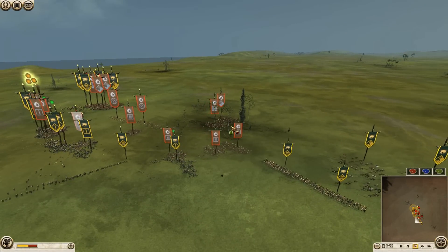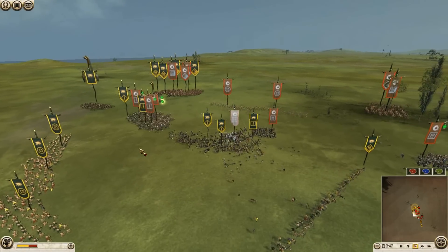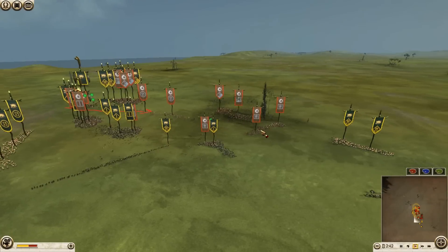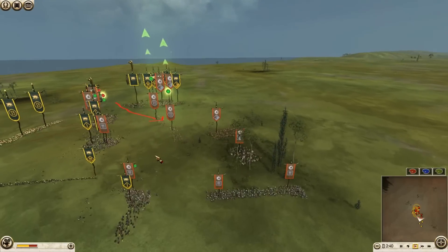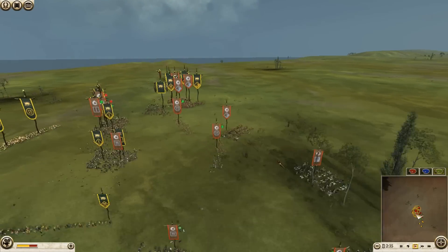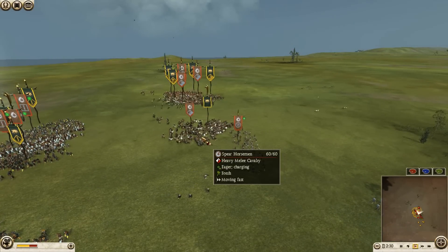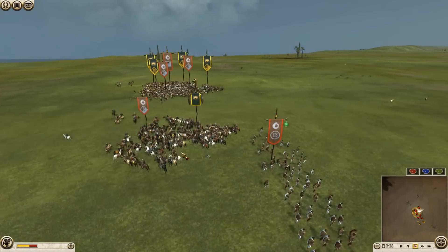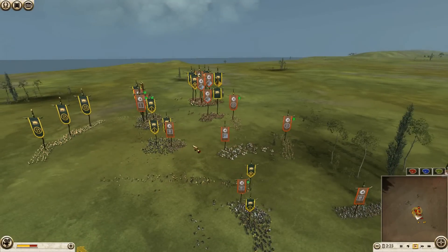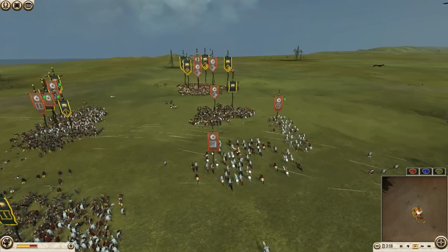Here I just got three spear horsemen — I thought it was two. These guys are wavering. My Celtic javelins are throwing some javelins and I will bring my cavalry to catch these Dacian heavy bowmen. These guys are doing nothing here — this is just a waste. He brings some spear horsemen to catch and keep my general here temporarily.